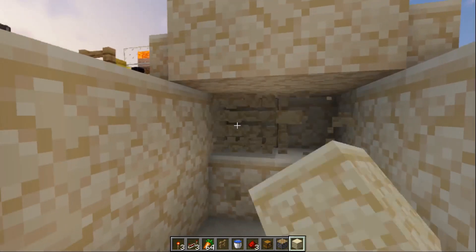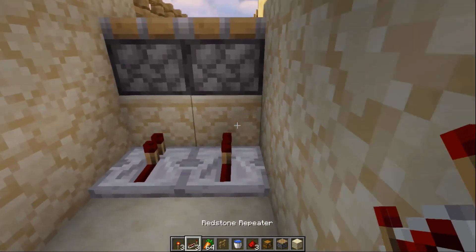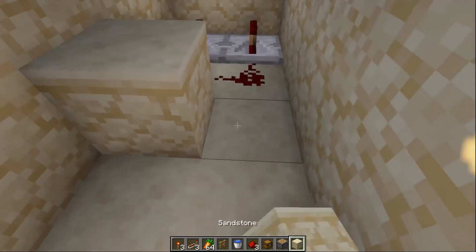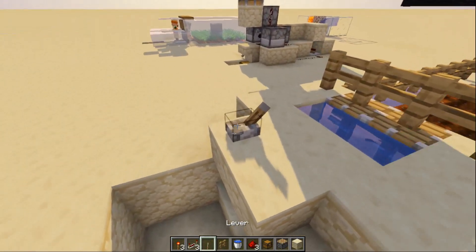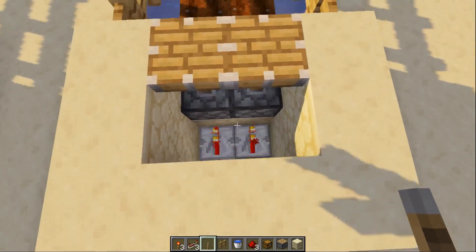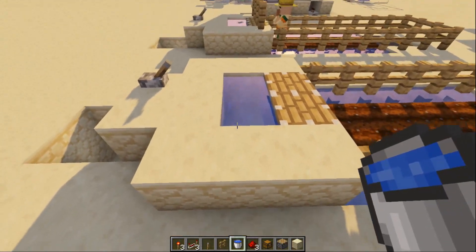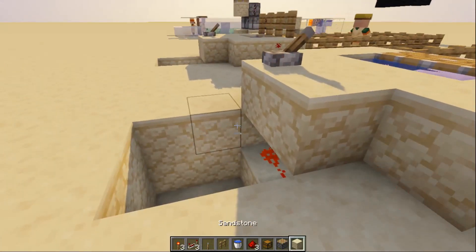Redstone is pretty easy. That's where our water is going to be. Power those blocks with repeaters, then redstone dust, redstone dust, up to this block here. Redstone dust on top of that block, and put a lever. Redstone dust on top of that block, now put this block back in. Add in your water and you have your very own farm.